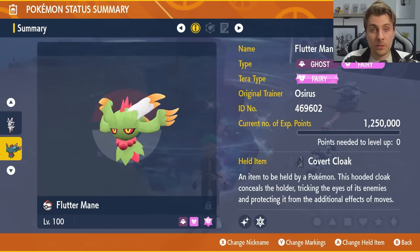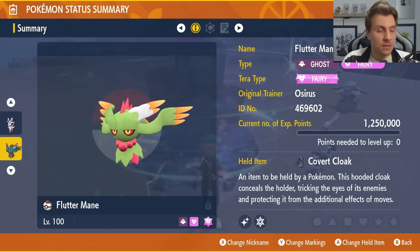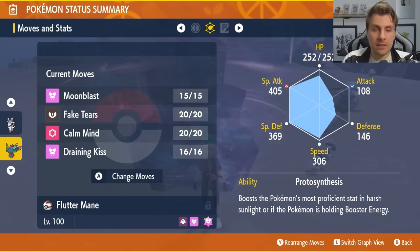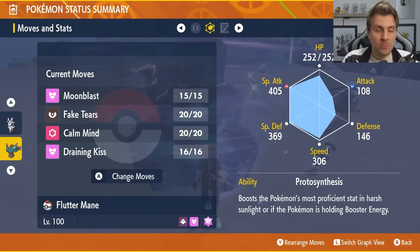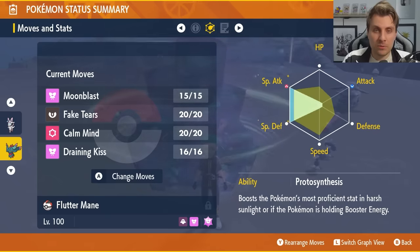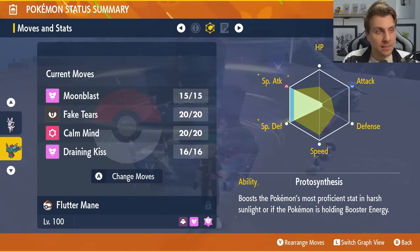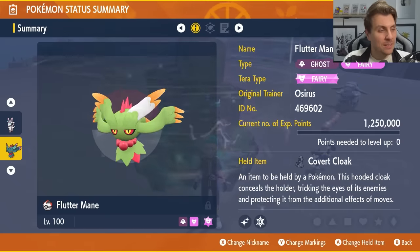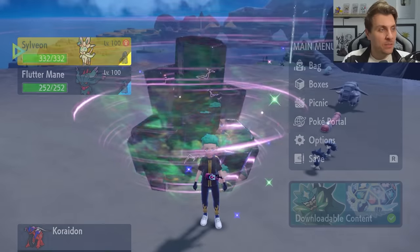Going with the Covert Cloak item for the same reasons as on the Sylveon. Level 100, Hyper Trained, and the moveset is going to be Moonblast, Fake Tears, Calm Mind, and Draining Kiss. Protosynthesis is the ability, and the EV spread is 252 EVs in Special Attack, 252 EVs in Special Defense, and a Modest Nature.